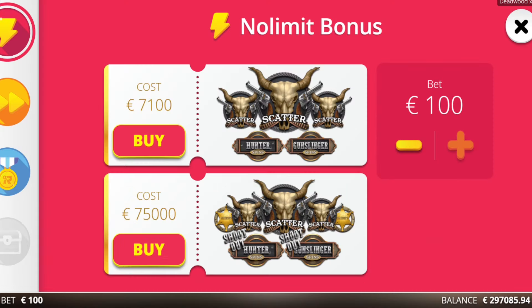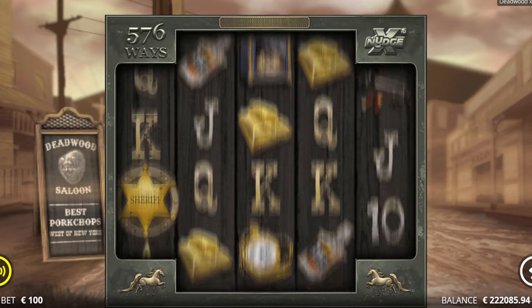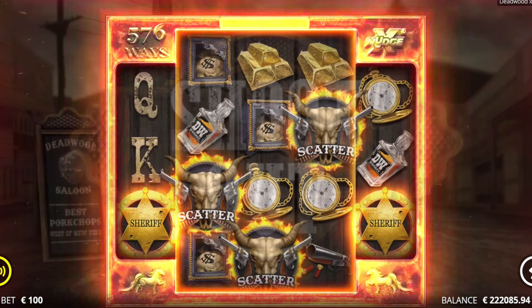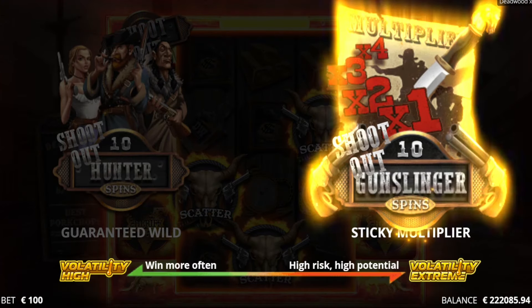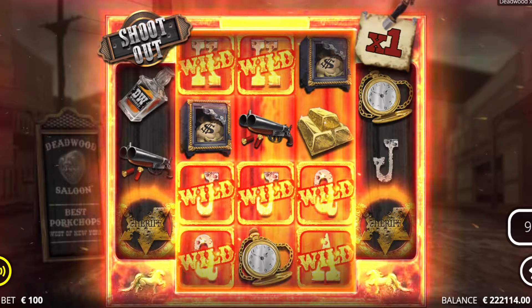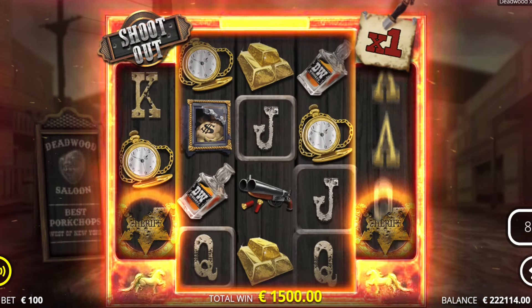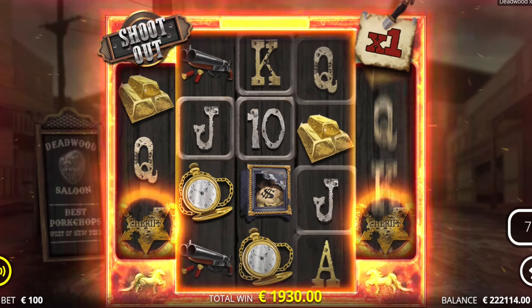We switched over to No Limit City. Risky bonus buy, but it might pay off — 75,000 euro super bonus on Deadwood here. Let's hope for the best, my friends. Let's try to get around a 10x multiplier with the poster and then it could pay. It is 100 euro max bet. We're going to go with this right side bonus here — the best one, in my opinion. Posters here, my man. If I get two or three posters, it'll be good enough.